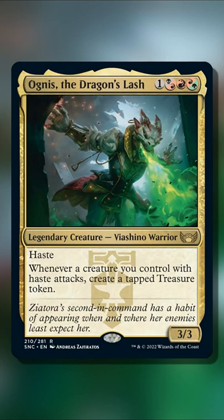We have a cool combo with the new commander option from Streets of New Capenna, Agnus the Dragon's Lash. This 4-mana Jund-colored Viashino Warrior is a 3/3 with haste, and whenever a creature you control with haste attacks, create a tapped treasure token.